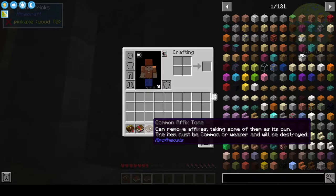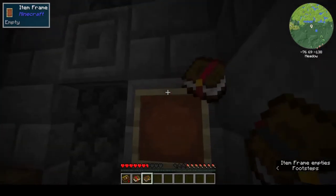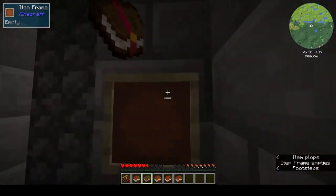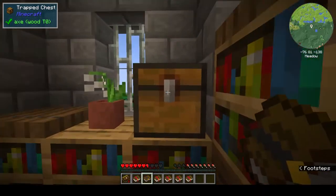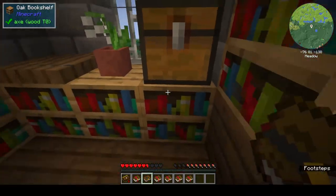Affixed Tome — can remove affixes, taking some of them as its own. This side must be common or weaker. I have no idea what this mod is — this is the Apotheosis mod. Never seen this before. I'll just collect all the books. No, it's taking up inventory space, but... ooh, a chest. Red outline — this is a trapped chest.